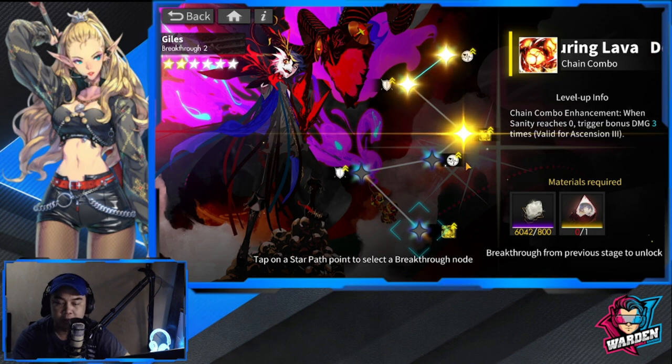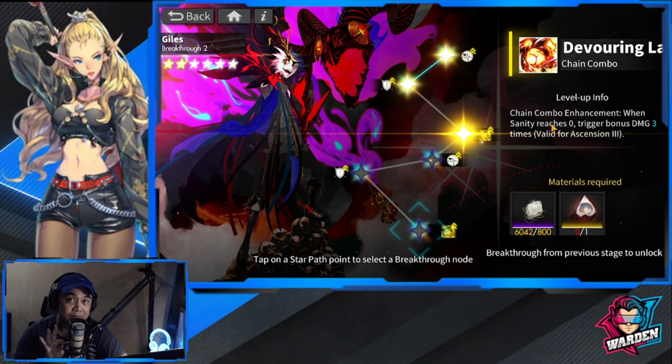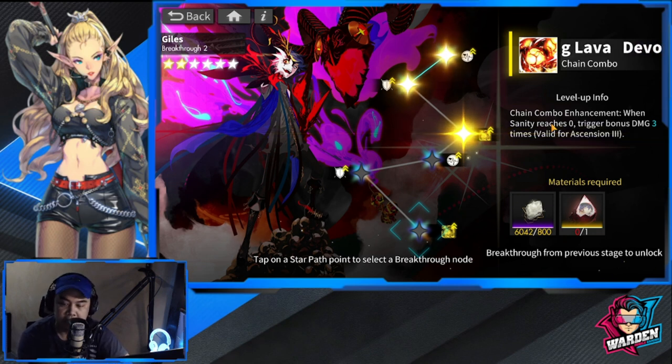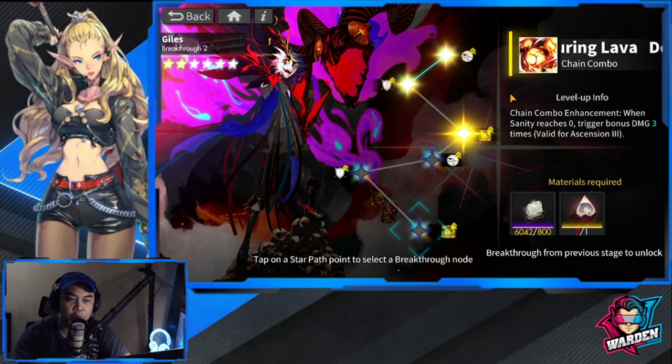At max breakthrough, when sanity reaches zero, chain combo triggers bonus damage three times. Guiles' damage is really fantastic with this — he is going to be bonkers, I tell you. He really is insane — I mean the damage. Very beneficial if you eventually escalate Guiles into max breakthrough.